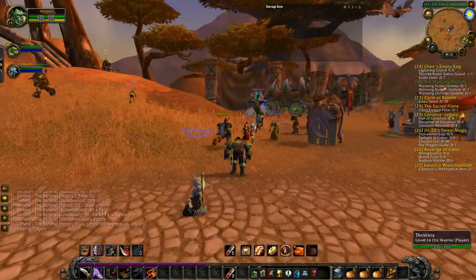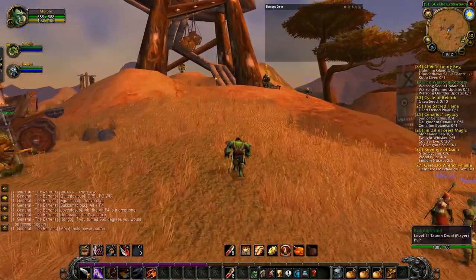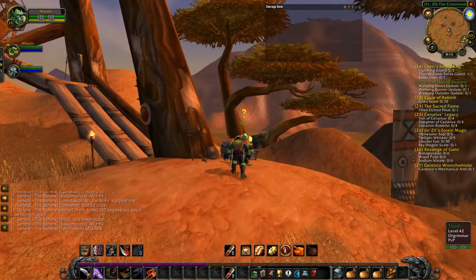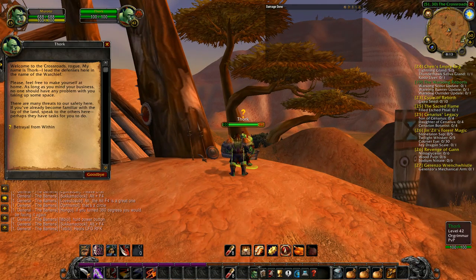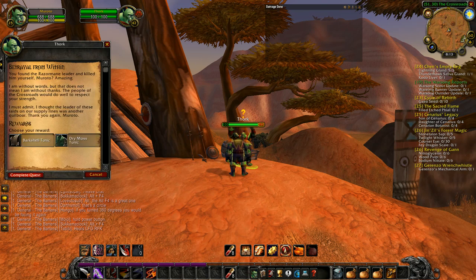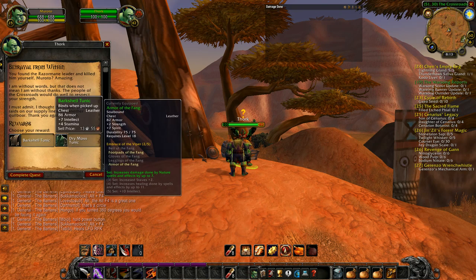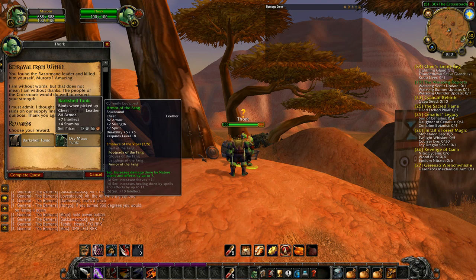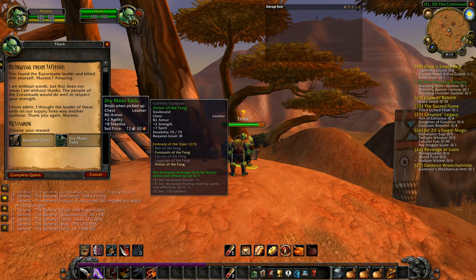Usually there's going to be a big difference in item quality. For example, looking at the quest Betrayal Within — these actually aren't going to be a huge difference, but you're going to be able to see an example: basically 13 silver 55 copper and 13 silver 60 copper. So this is what you're going to want to weigh — you're going to want to see what is worth more.